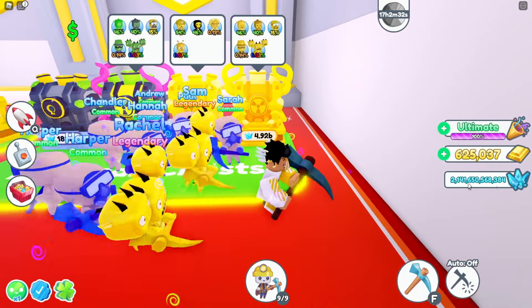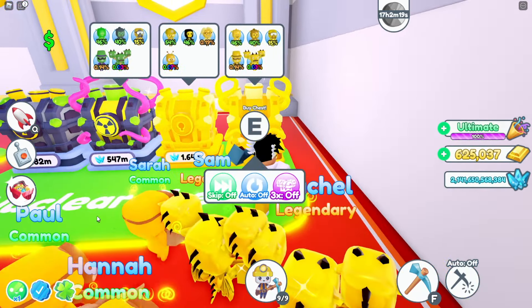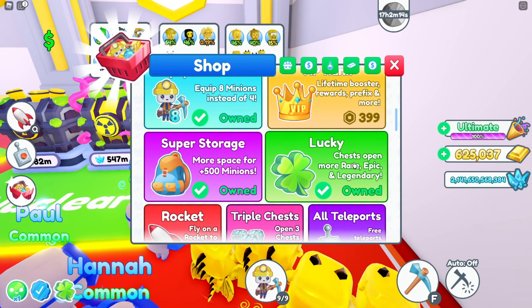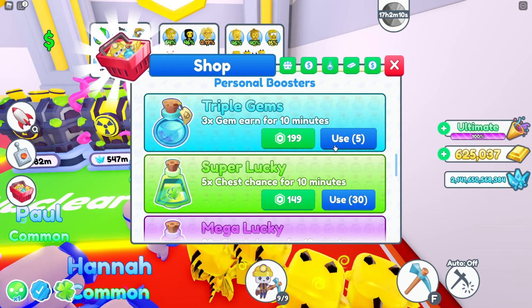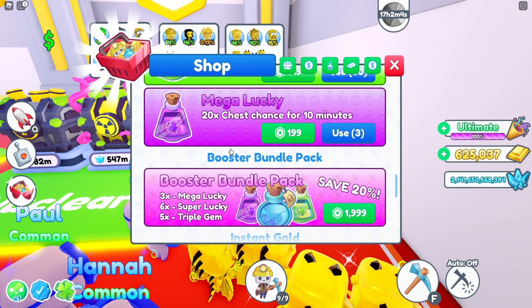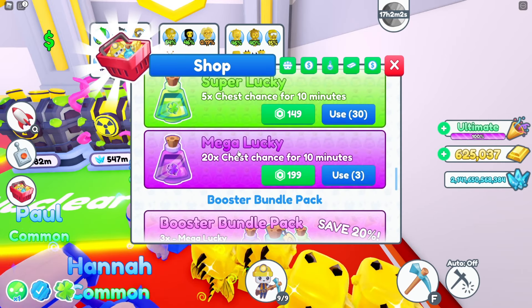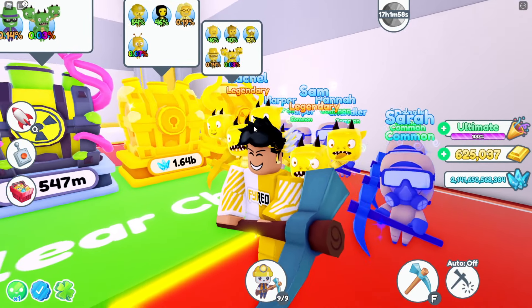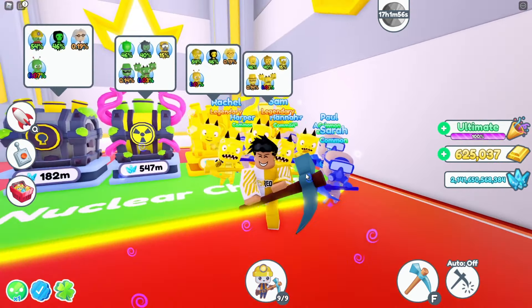I do want to mention I have the Lucky Game Pass, which gives me more of a chance at Rare, Epic, and Legendaries. I'm also going to be using some boosts — Super Lucky and Mega Lucky — so I'll have the best chance possible in the game right now to hatch the Legendary Hydra.